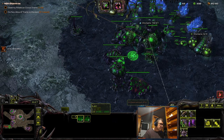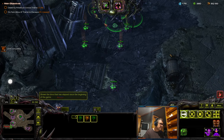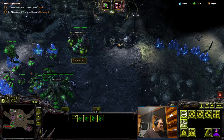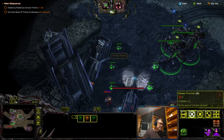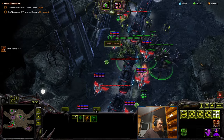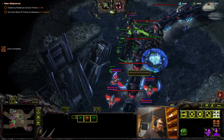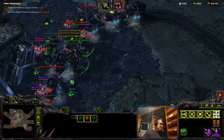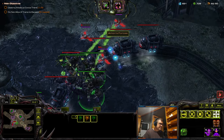Let's get three mutas and send them over there — I want them to get phoenix. I have full charges. I need to saturate, I need a lot of gas for this game, so I need to saturate these things.